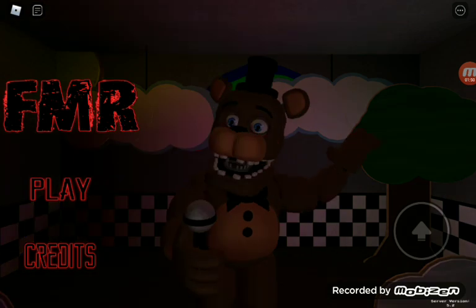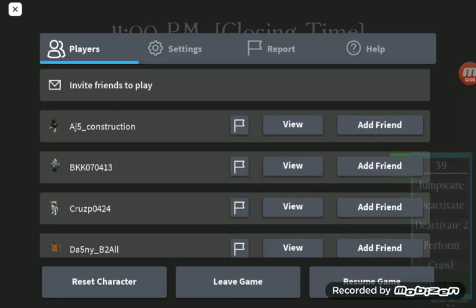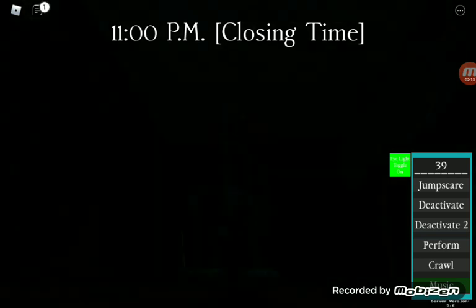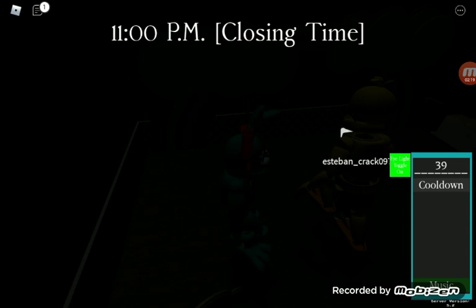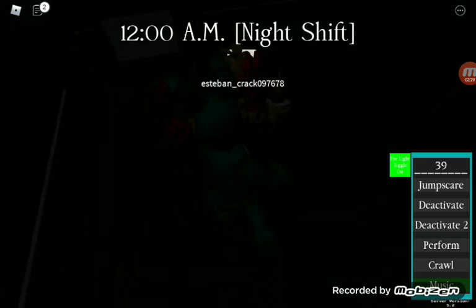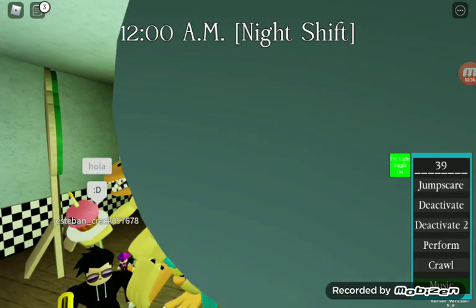Alright, on to the next character. Darn, we can't see anything - I literally cannot see a thing. This is my screen, you guys can see it. Oh, there's a friend. Hello friend, hola. Please stop talking. Deactivate one - oh wait, I can kind of see now.